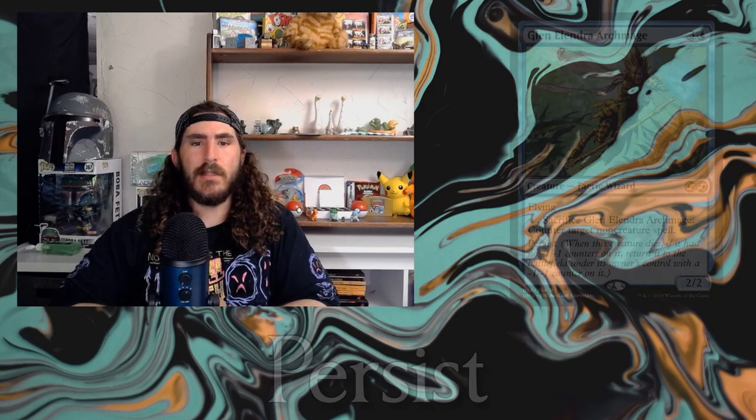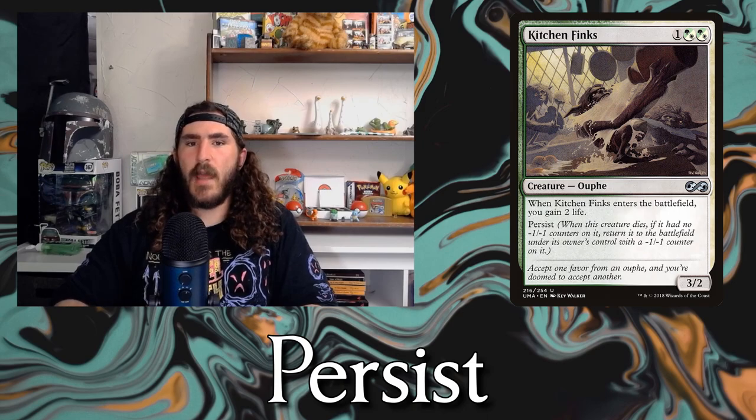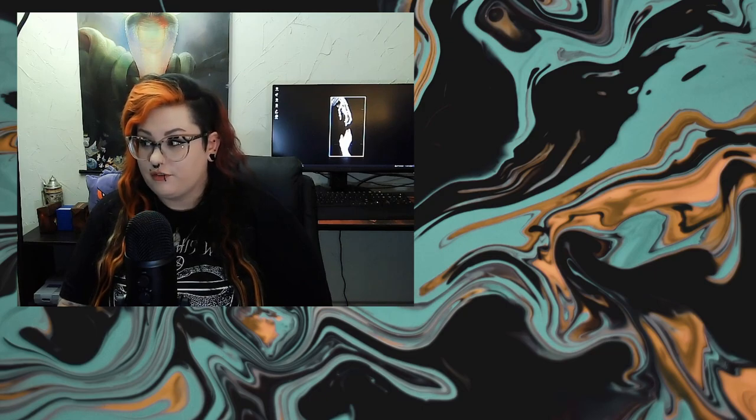Next up is one of my favorites — Persist. My favorite card with it is Kitchen Finks, a 3-mana hybrid green-white 3/2 that gains you 3 life when it enters the battlefield. Persist means when the creature dies, if it doesn't have a minus 1, minus 1 counter on it, you get to bring it back to the battlefield under your control with a minus 1, minus 1 counter on it. So Kitchen Finks comes back as a 2/1. When it dies again, it checks for that counter — finds it — and stays in the graveyard. So you can only do it once.